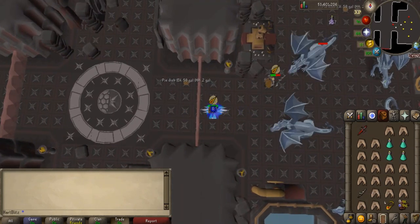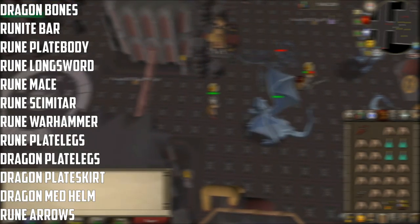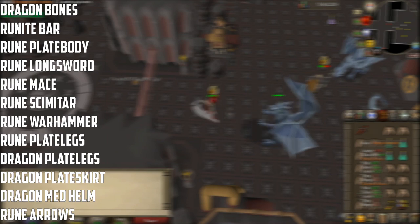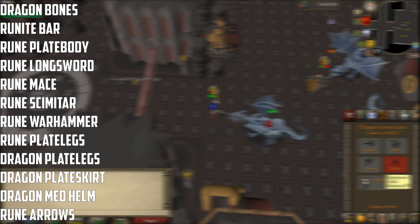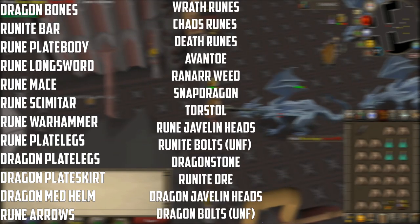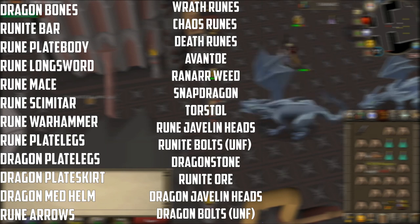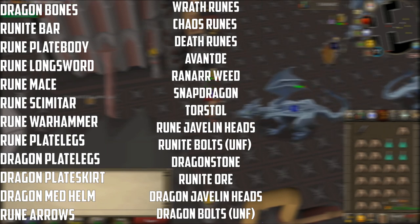Rune Dragons are very profitable and they will always drop Dragon Bones and a Runite Bar. In addition to that, they also drop the Rune Platebody, Longsword, Mace, Scimitar, Warhammer, and Platelegs. They also drop Dragon Platelegs, Plateskirt, and Med Helm. They also drop Rune Arrows, Wrath Runes, Chaos Runes, and Death Runes. They also drop Grimy Herbs such as Avantoe, Ranarr Weed, Snapdragon, and Toadstool.